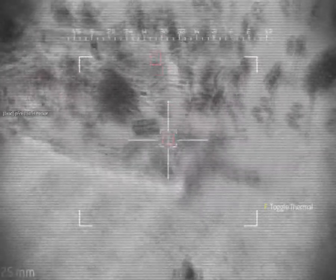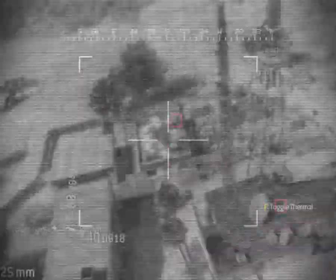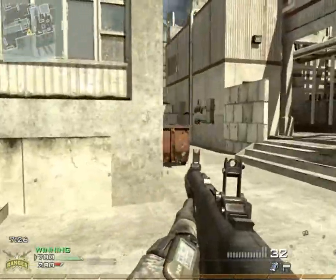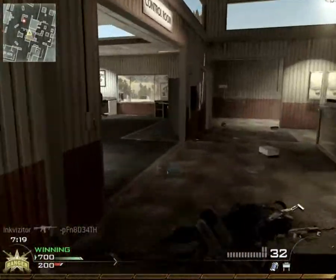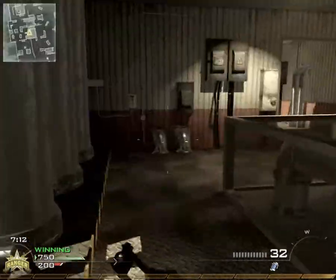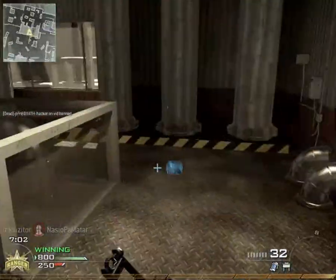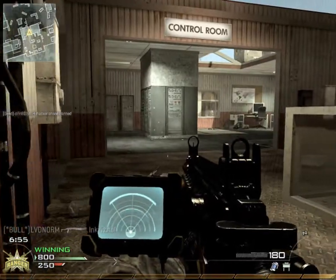I get my 7-9-11 killstreak going pretty quickly here. Didn't do so good with the chopper gunner, if I recall, and it gets taken out pretty quickly anyways. I spawned close to where I originally was taking control of the building and decided to go get control of it again. From this building right here, you've just got so many angles. I think it's easier to defend this building than it is the main building, especially if you're listening to your surroundings.